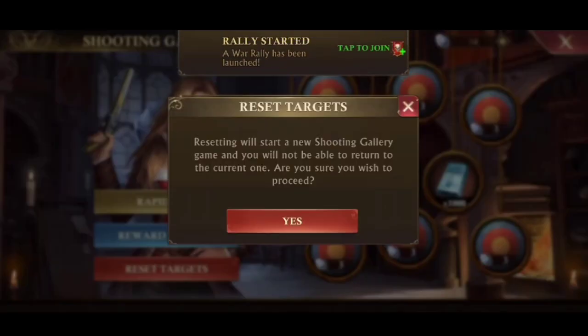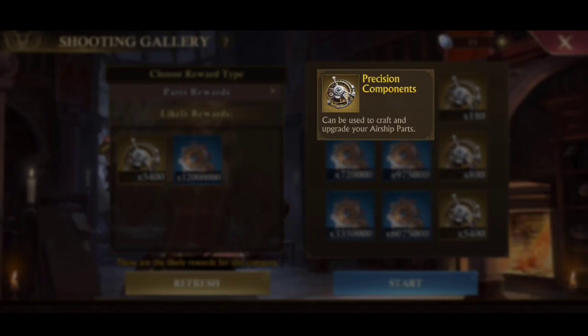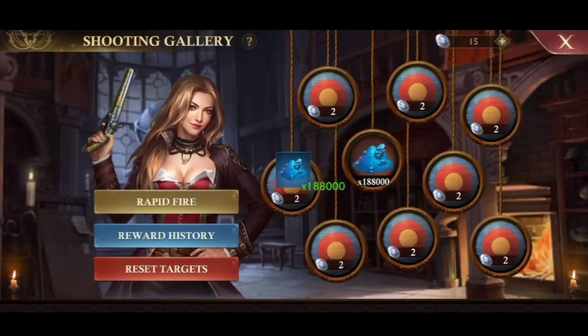So this is the point of using 6 coins: to earn different material rewards such as pyrar ingots, precision components, lava crystals, sun hearts, or others. And if you don't want that reward, then 1 coin is much better.